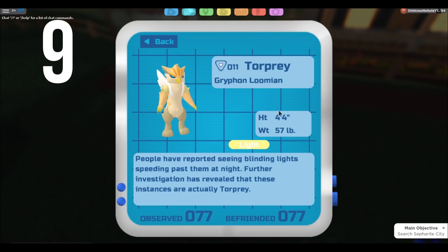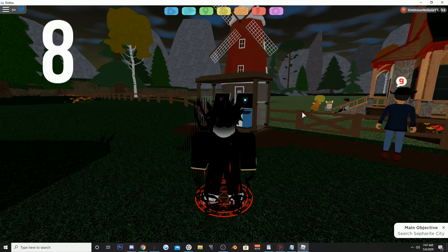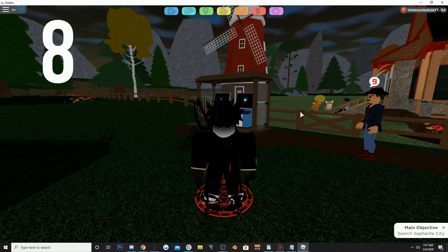Coming in at number nine, we have Torpre. This Lumian just looks ugly — come on now, just look at it. I don't know what it is about Torpre, the griffin Lumian, but you're pretty ugly. Valkyrie looks pretty good but Torpre? Nah.